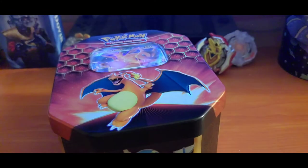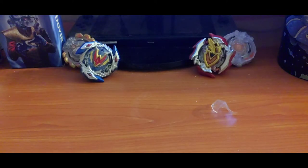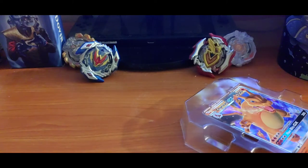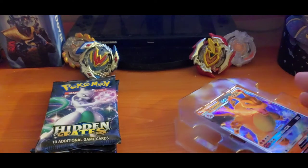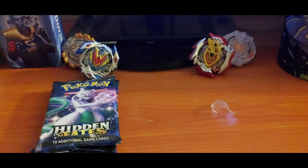There we go. Now let's open this real quick — hopefully the Charizard card is not that much damaged. Sometimes they come damaged, you know. We get this and we get four hidden fate packs. Let me put them to the side. First let's open this — hopefully they didn't come that much damaged. I'm going to try to show the foil card off.